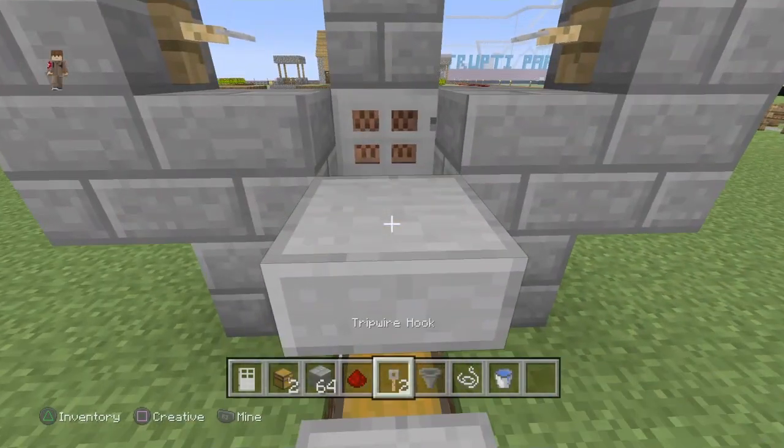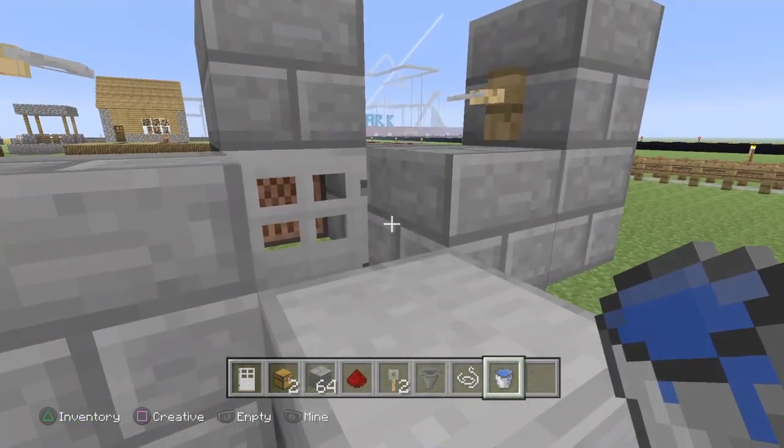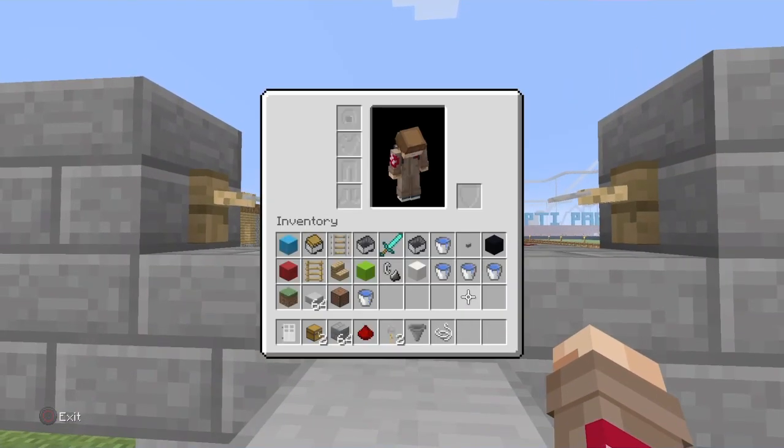For the last part, grab your water bucket and aim it onto this block and place it in there. Make sure your string did not get destroyed because I noticed that happens with a lot of people.